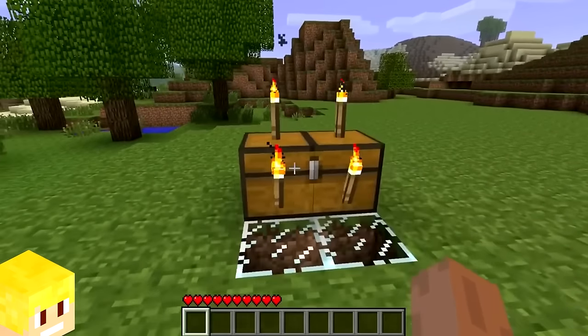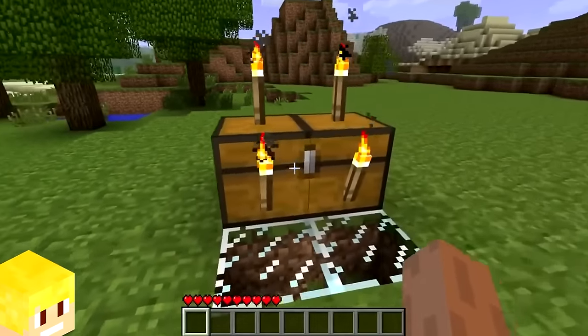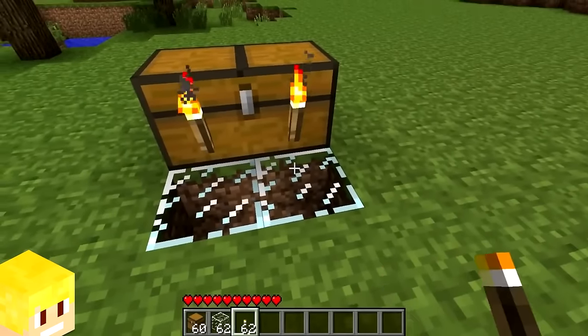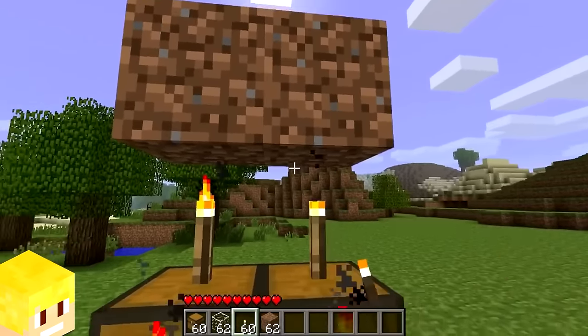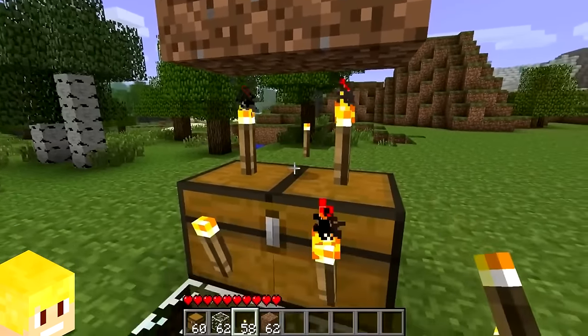Back in the earlier days of Minecraft, in the alpha and beta days, players were able to place torches on chests. This was done by placing a torch on a glass block that's next to a chest, or on an air block between dirt and the chest itself.